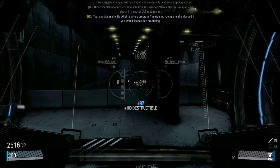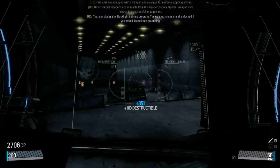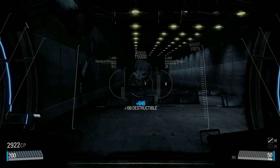That concludes the Blacklight Training Program. The training rooms are all available if you would like to keep practicing. When you are ready for your team, activate the hangar to be deployed.